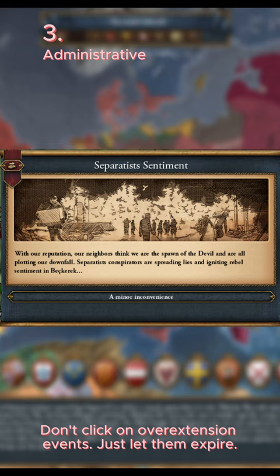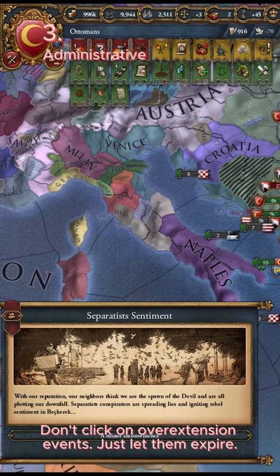When you have 100% overextension, you'll start getting events like Separatist Sentiment. Don't click these — instead, let the game auto-click them. This decreases how many of these events you'll get overall.